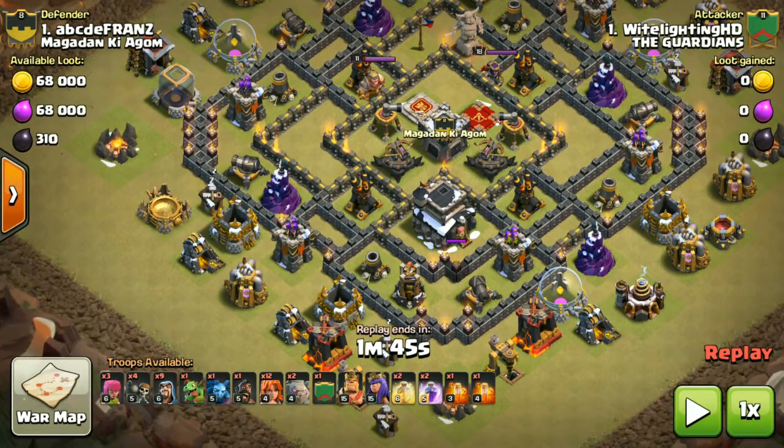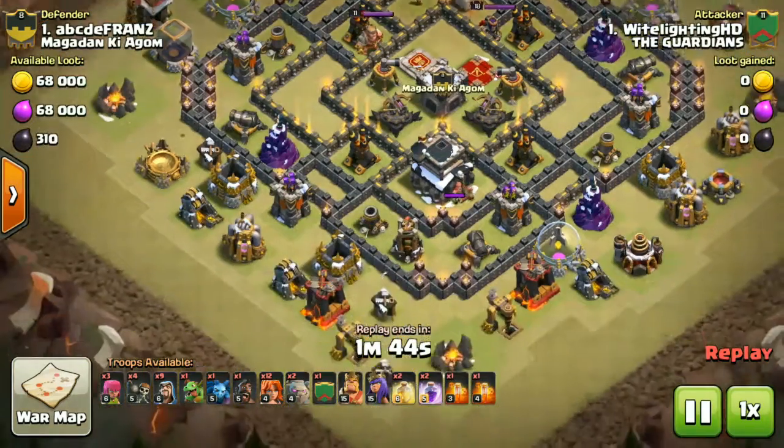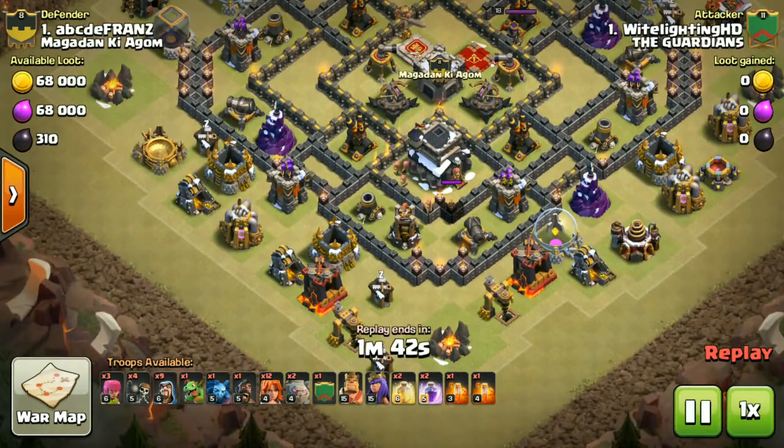That is my guy White Light HD — his name is Jay — who is doing well in this war. After a long time he came back, he has upgraded his queen to level 15, and then he came back to join this war. Huge shoutout to White Light HD!